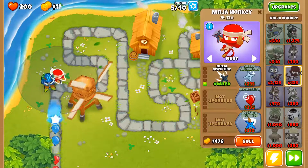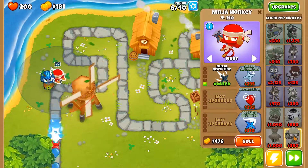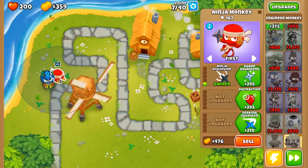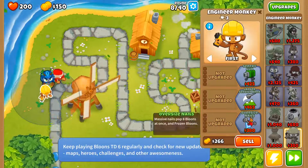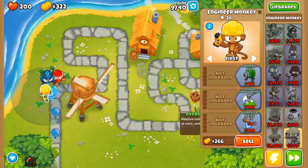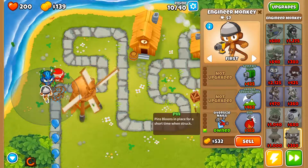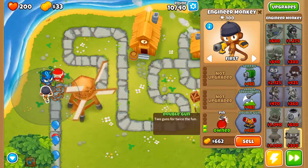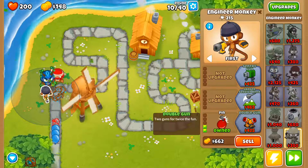Okay, that kind of made it kind of far. Let's get discipline. Save up a bit. I could place down druids because I don't really have any upgrades for them, but meh. Let's get oversized nails, because that just makes it easier to pop stuff. And then I can get larger service area and all that stuff. Pin — pin is such a good upgrade for being so cheap.